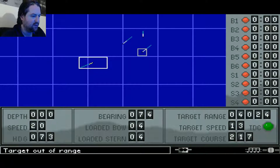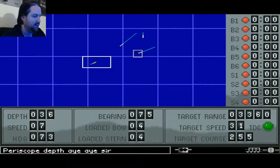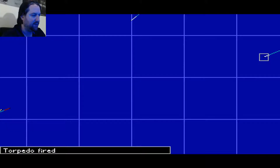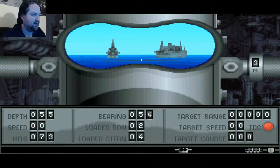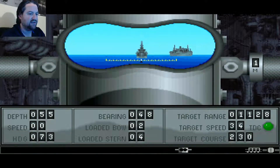Oh, they already see me. So let's go ahead and fire our gun. Crash dive. Once I get under 20 feet, I'm going to go ahead and start ascending slowly to periscope depth. I want to crash dive because while I'm still within 20 feet, they can still hit me with their deck guns. If I dive slowly, they're likely to actually hit me while I'm still trying to submerge.